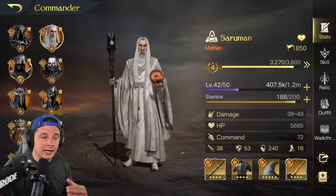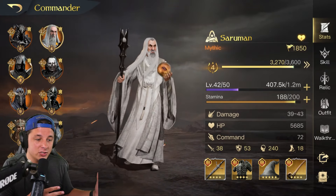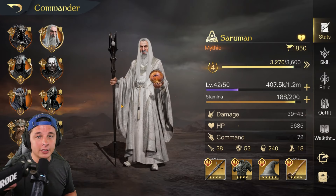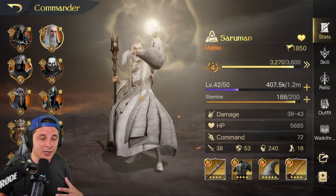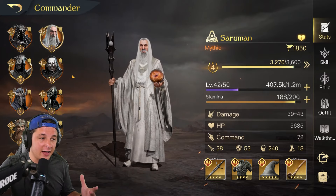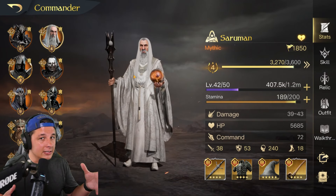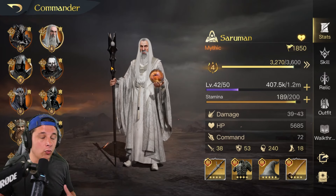Before we look at troops, I want to talk about who you can run Saruman with. I'm running an anti-meta CC lineup, which may not be for everyone. Saruman is a damage-dealing commander, so we want to pair him with some other damage dealers and some support. The current meta is Gandalf the White, Sauron with Dáin and Beorn. Saruman could technically take the place of any damage dealer — you could run Saruman, Sauron, Gandalf the White, and another damage dealer like Dáin, Beorn, Skullhelm, or whoever. He fills a damage slot. Ideally we pair him with two supports and another damage dealer.